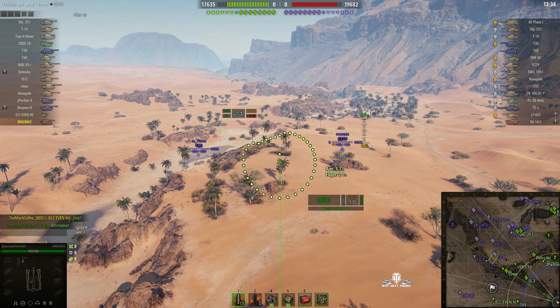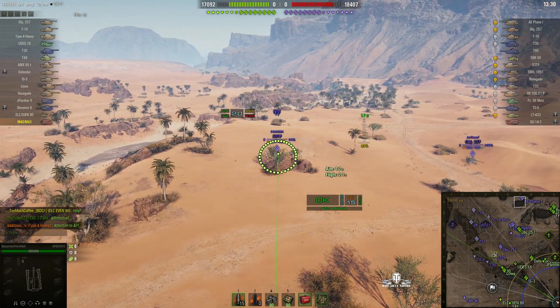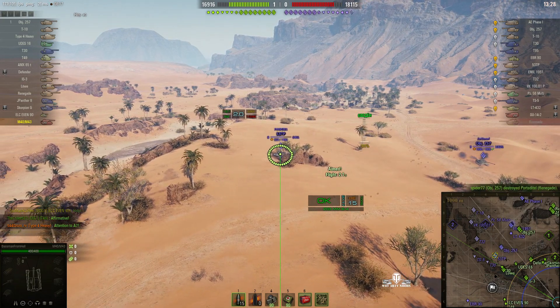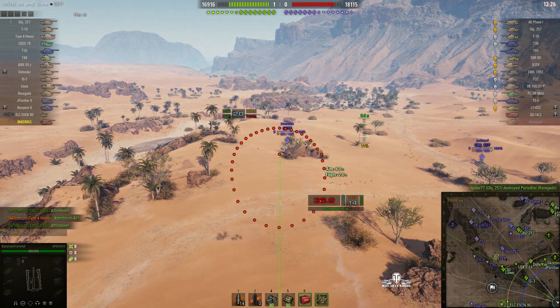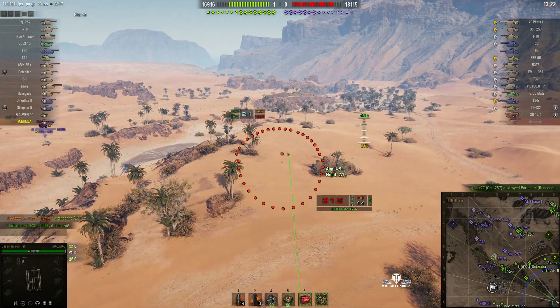He's gone straight to the aim again and he's got a 53 TP there. He can easily hit that one. Round's out — fell short and hit the rock face instead. Just stunned the 53 TP.